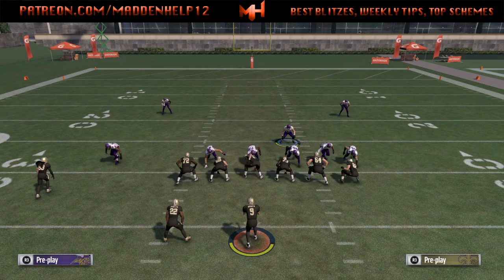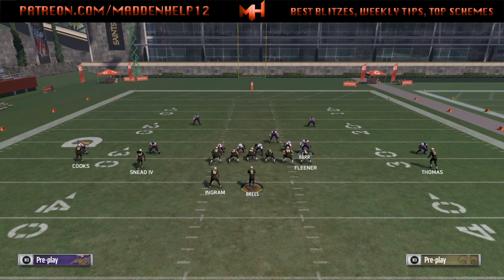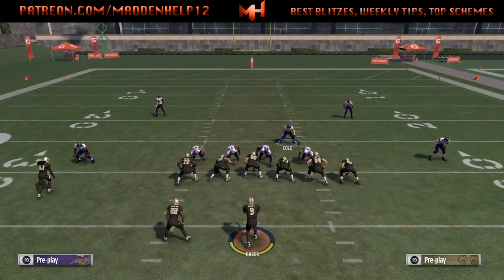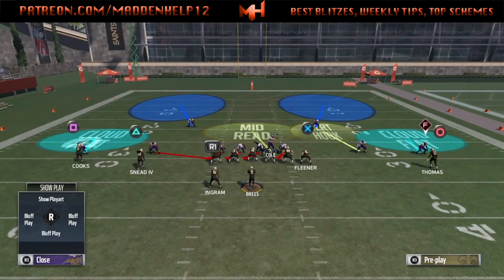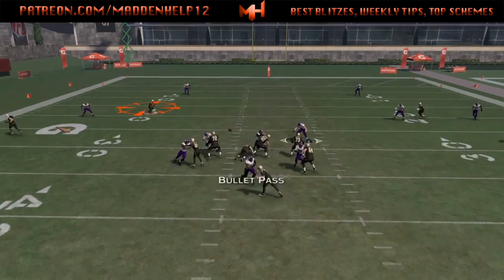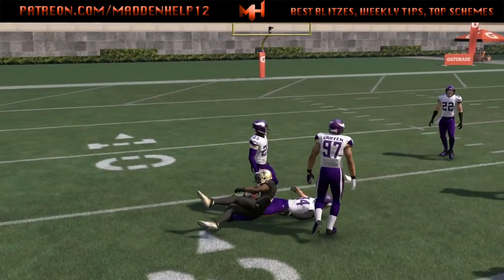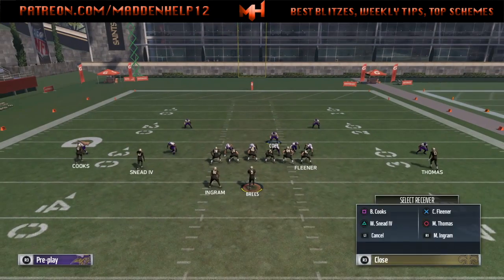Now if they do block a running back on the side that you're sending the blitz, what's going to happen is that running back is actually going to pick it up. We'll try and blitz on the same side as the running back and what's going to happen is he will pick up that edge blitzer. So the question is, how do we get in with a blocked running back? Well, of course you just want to send opposite of the running back.